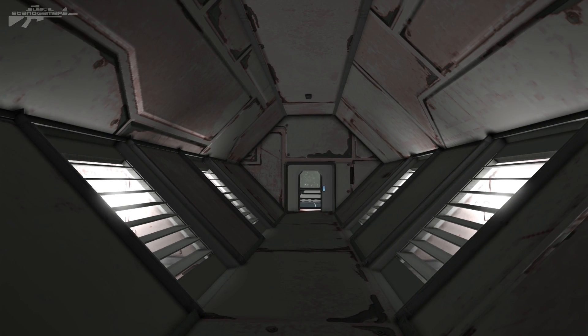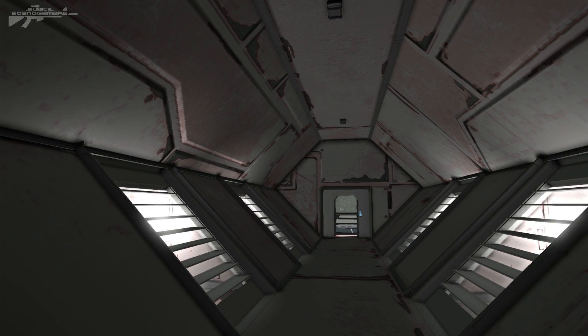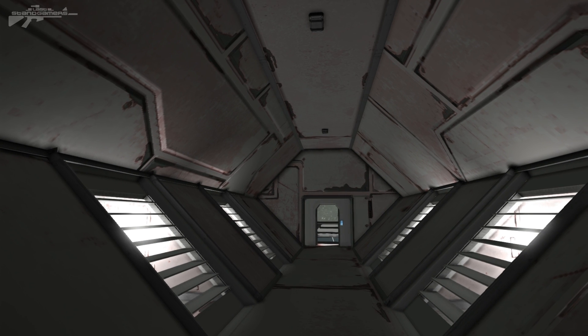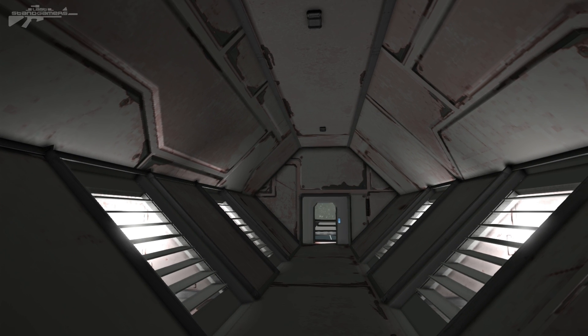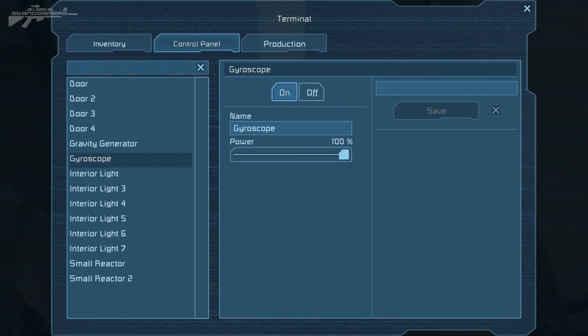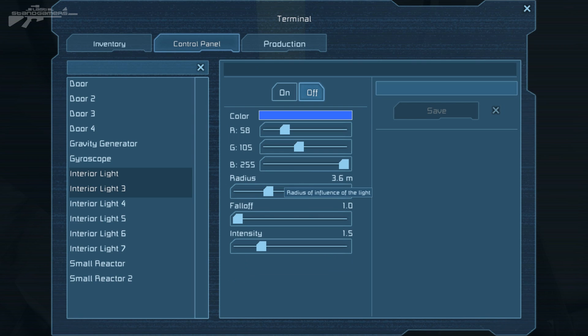The first thing is grouping. We've got lights on the station, and if you've ever had to light a station up with different colours, you'll know how tedious it is going through each light and setting the colour. Now this is no longer a problem. If we go over to our gyroscope and access it, we've got a number of lights — two ceiling lights here. If I press shift-click, I can select them both, and then I can change the colour on both at once.